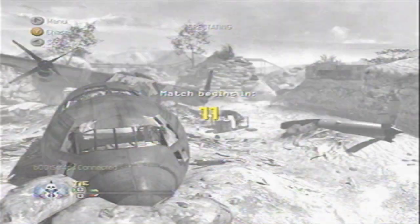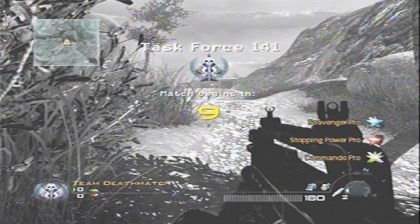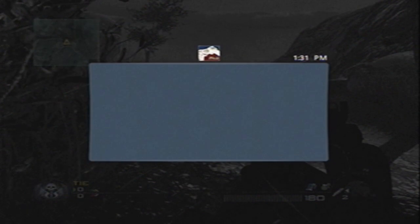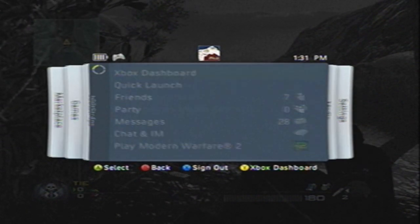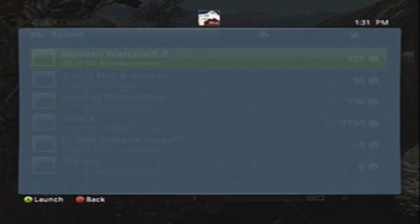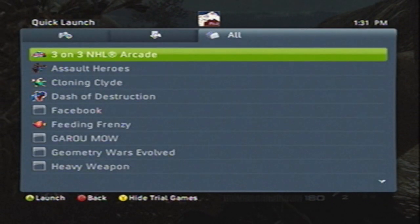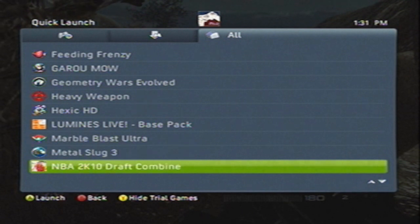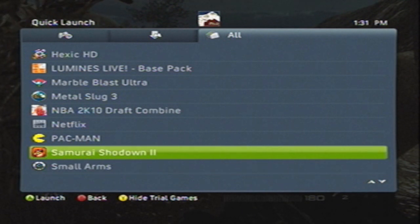Once that is loaded, while it's counting down, you're going to click the center button on your controller to bring up the menu screen. Then we're going to go to Quick Launch, and we're going to go over to the game we want to play — mine being the Samurai game, Samurai Shodown 2. I'm just going to Quick Launch it and click Yes.